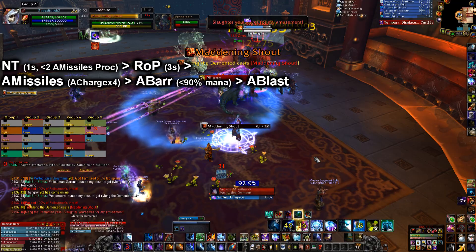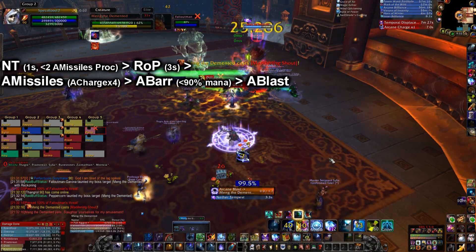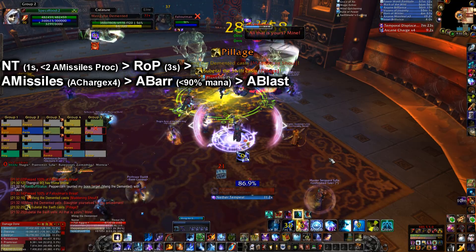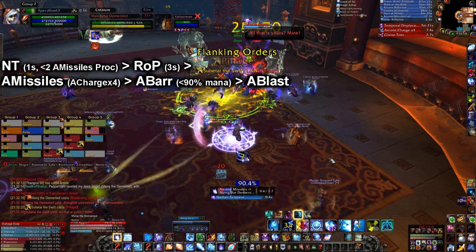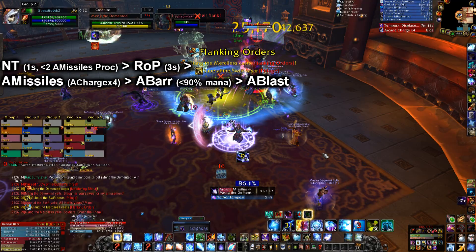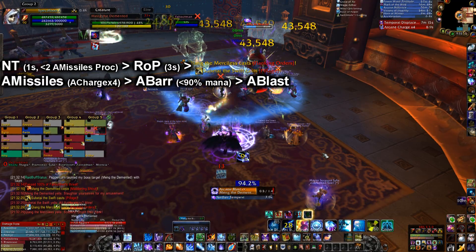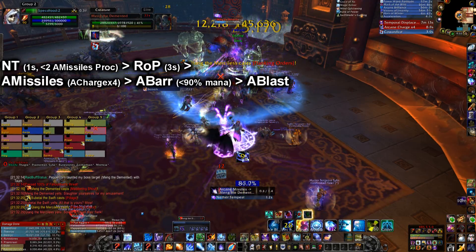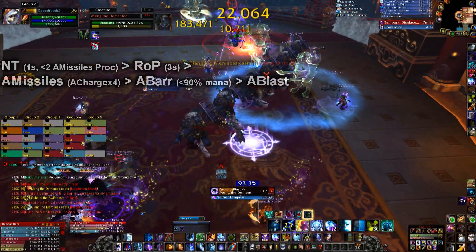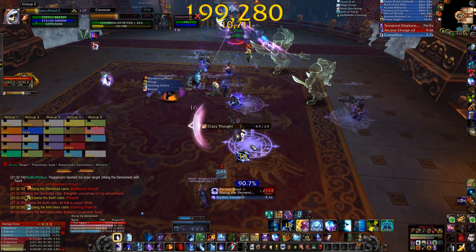Now here my mana is high. I should have blasted, but I barraged instead. Now I'll repeat the rotation. I'll Arcane Blast to four Arcane Charge stacks. With one Missile proc I'll refresh my NT, get another Missile proc, I'll use one. Then I'll be at high mana, so I decide to Arcane Blast instead of reaching 100% mana. Then I'll use my remaining Missile procs. Now I'm high mana again, so I decide to blast again. Another Missile proc — I let my Nether Tempest fall off. Refresh Nether Tempest. No procs, I was under 90% mana, so I barraged. That was two complete Arcane Barrage cycles.